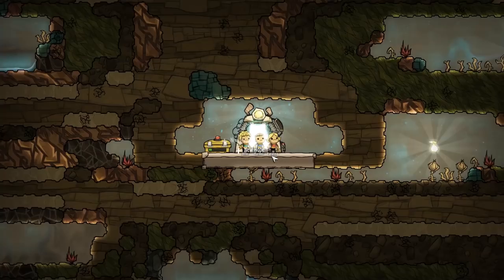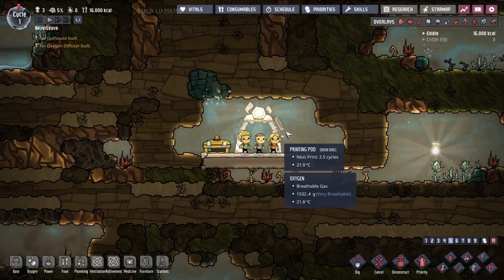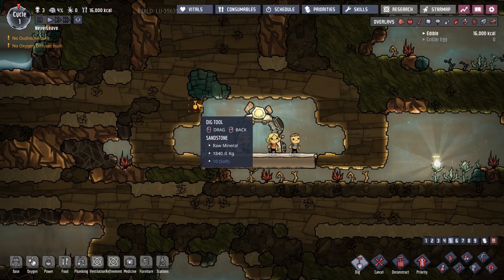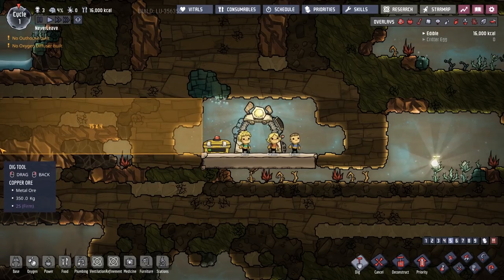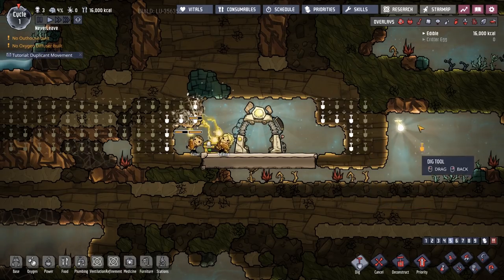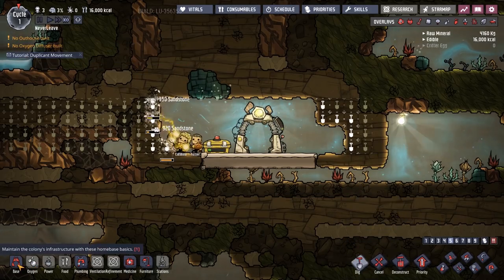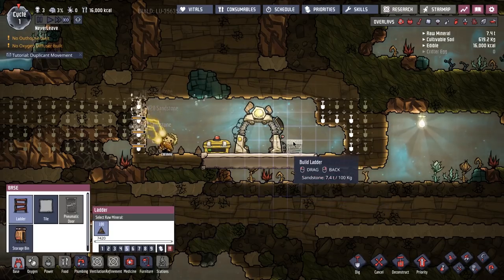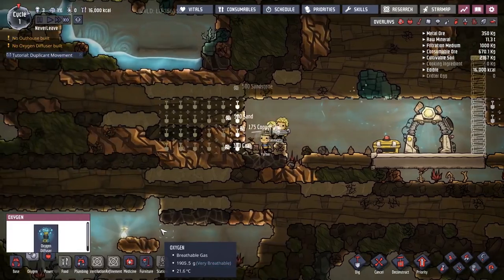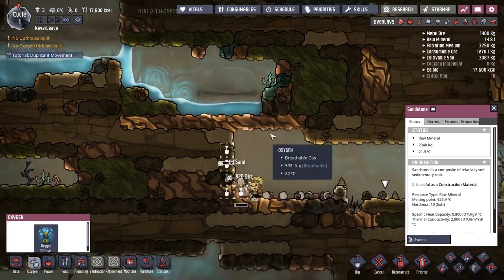All right, new colony — 'New Hope' — sounds unwise. No outhouse built, no oxygen diffuser. Let's get digging going on. We're going to dig out this entire side, leave this space undone since we don't know what's in there, then build a ladder going up this way. For oxygen we need metal ore — not bad. This doesn't look radioactive at all, just water and carbon dioxide.